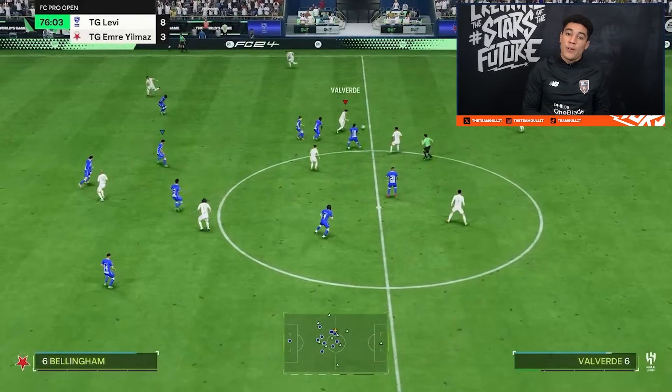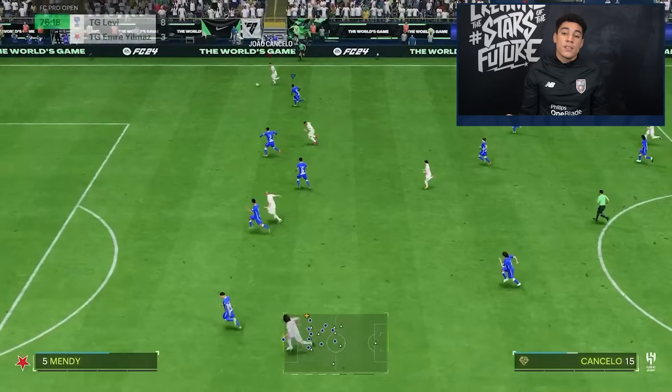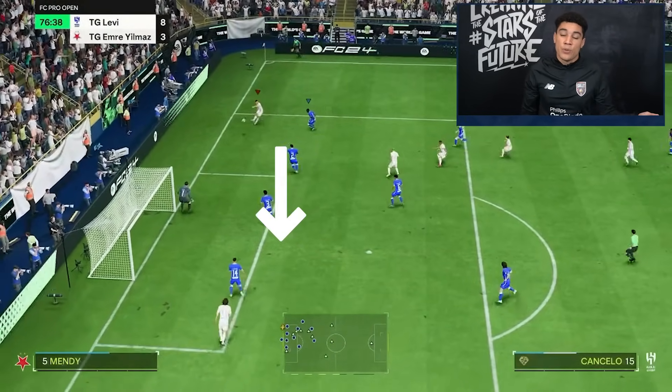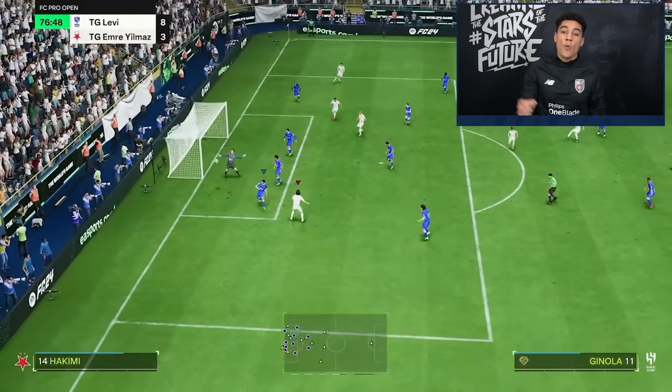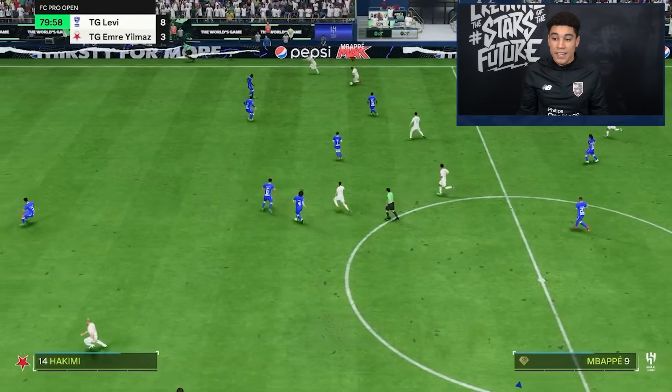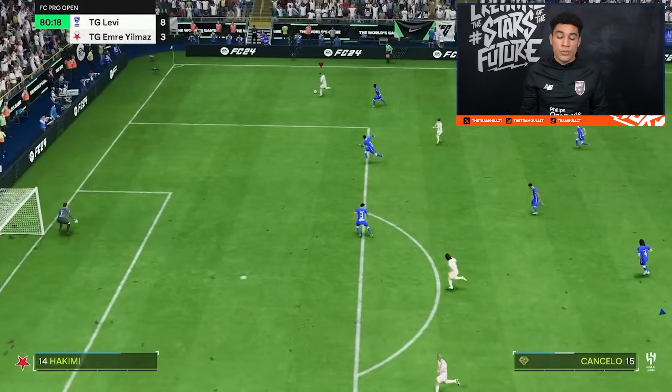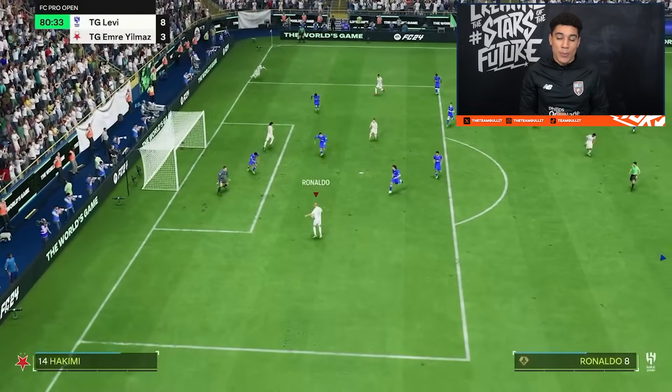Going back to the overlapping fullback — because of that you will also get an option to cross. Because your opponent needs to shift to your side, someone is going to be open at the back post. As you can see in these clips, the cross becomes very open — once to R9 and once to Ginola — and that's also just because of the balanced fullback.